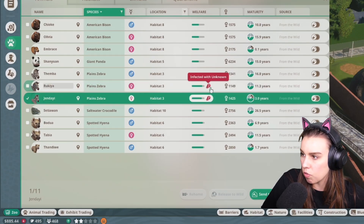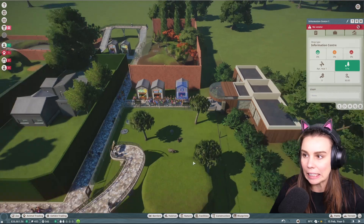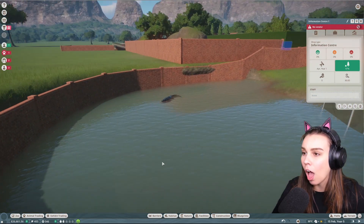One is infected with unknown — oh god, should we just trade them? Should we just get rid of all the zebras? I did have to fire some vendors just because I've been borrowing so much money lately. It's a little bit of an issue.